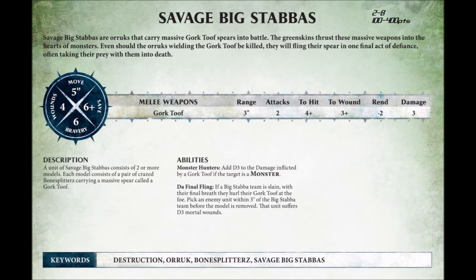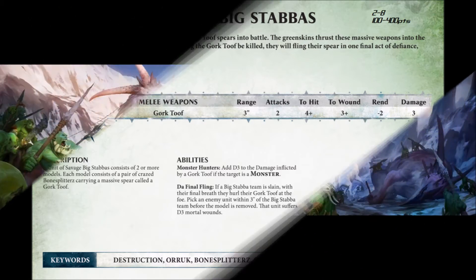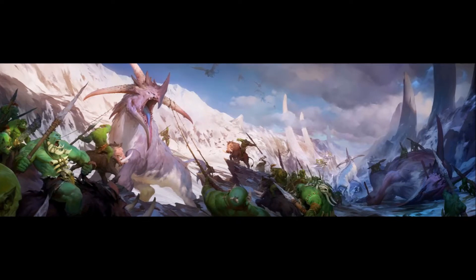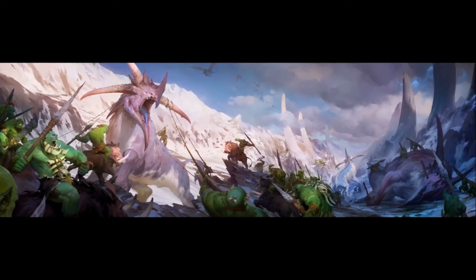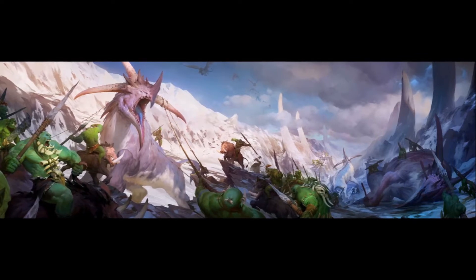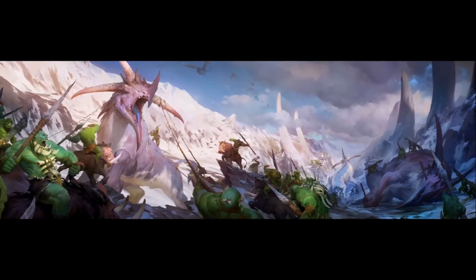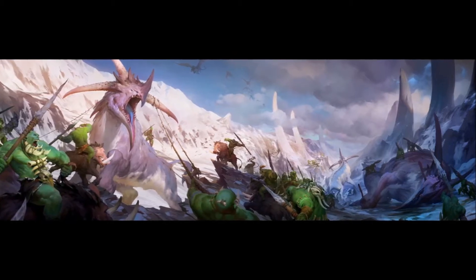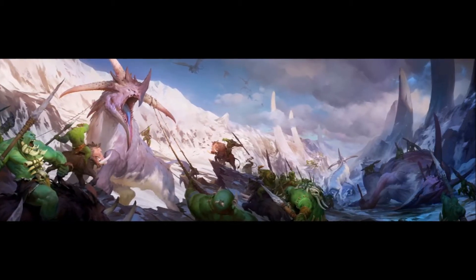The Gork Tooth really takes a chunk out if it lands an attack, and against monsters it does an additional D3 damage. This Monster Hunter ability is extremely potent in its purpose and fits the Bonesplitters theme well. In addition to this special ability, when slain the Stabbas deal D3 mortal wounds to a unit within 3 inches, ensuring that as long as they get into combat, the Stabbas are going to do some damage.